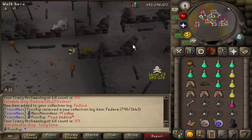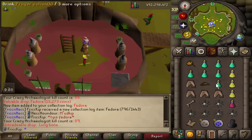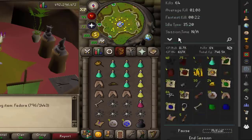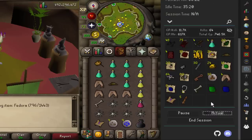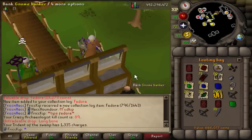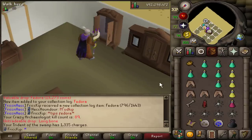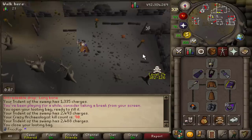That was a 64-kill trip and I basically used no supplies — in fact I profited supplies. There was so much food I left on the ground and I even profited a prayer pot. Really the only thing I'm using up here is charges on the Trident. My kills per hour is just over 50, and the average kill speed is 35 seconds — 30 seconds in between kills plus 35 seconds for the kill makes one minute five seconds, so if I'm getting 53 kills per hour the math does math. The great thing about the Fedora is that you can store it in the POH, so no bank space taken up.